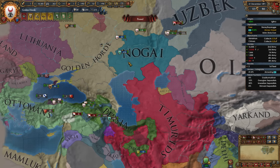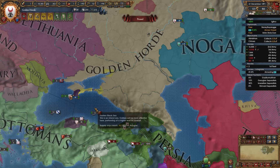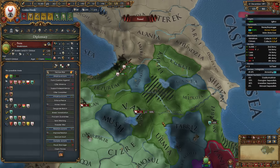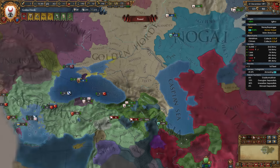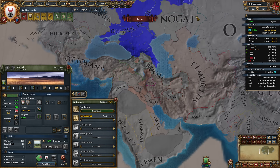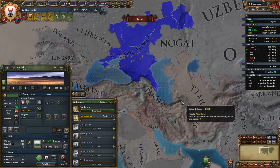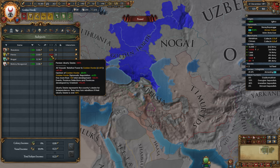It's kind of concerning here that we're like eight years away from the next institution forming, which is going to be a little bit tricky for us. We need to make a continuous beeline for this coast. We definitely want to take some time here to try to get Persia into a good position. If we don't actually try to get their disloyalty and their modifiers squared away, then it is true we will never be able to integrate them with this Liberty Desire.